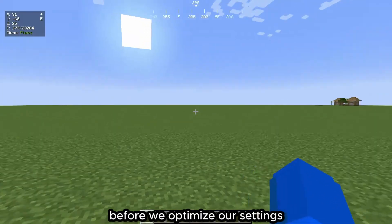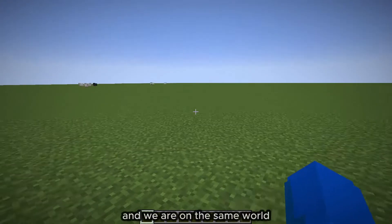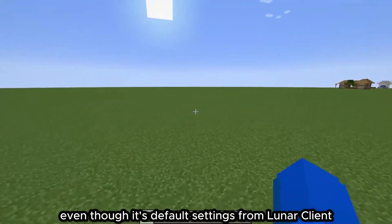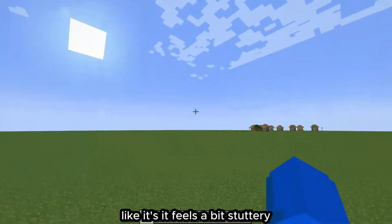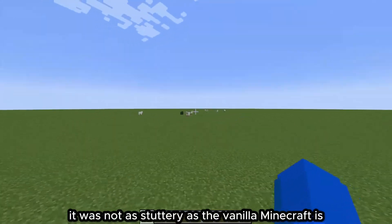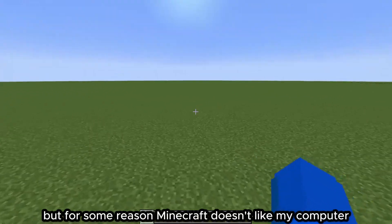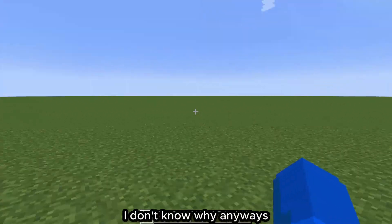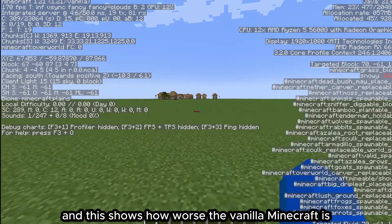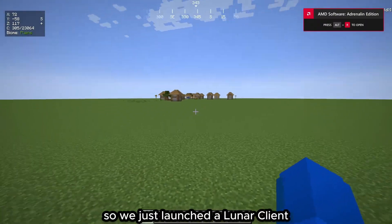As you can see it looks very cluttered because Lunar Client has already added widgets. Before we optimize our settings, let's check our FPS on vanilla Minecraft. On vanilla Minecraft with the same world it looks very stuttery, even on default settings. When I launched the same world on Lunar Client with the same settings it was not as stuttery. If we do F3, vanilla can barely hit 200 FPS, which shows how much worse vanilla Minecraft performs.